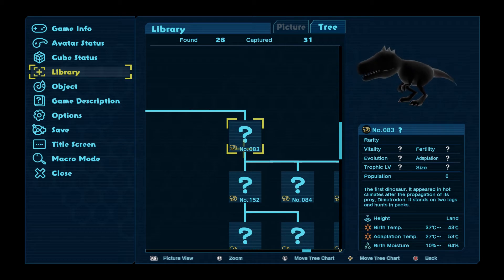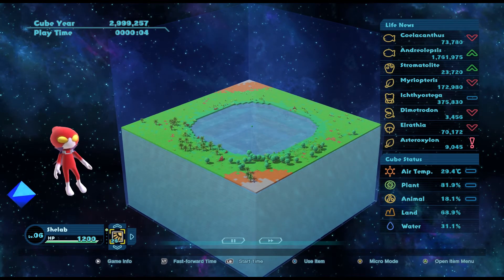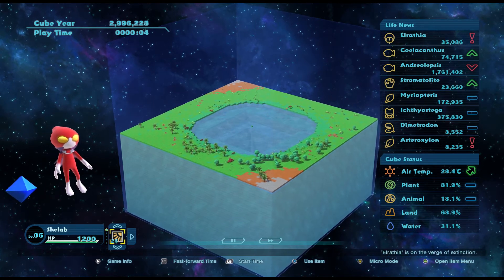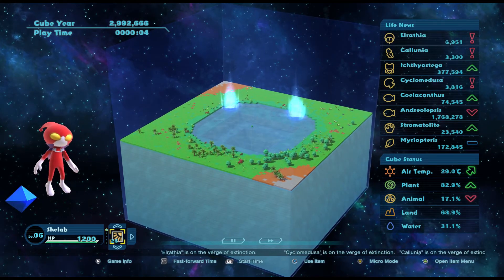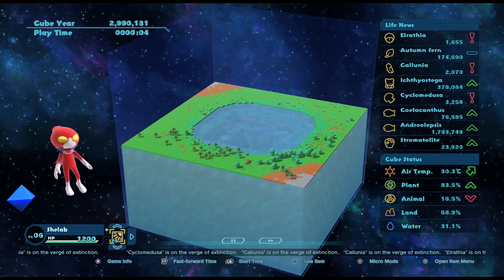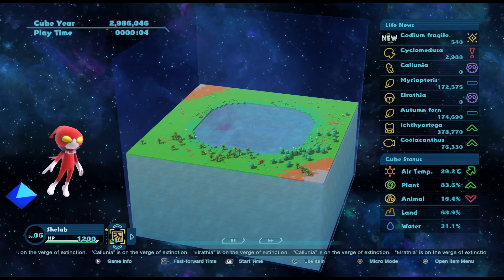Eoraptor is fine after 37, so let's get some Eoraptors on the go first. We'll go for 39 and get some Eoraptors going, and we won't get rid of Dimetrodon until the Eoraptors have spawned. What we don't want to do is make it too hot for the Dimetrodon if the Eoraptors need them alive to spawn. We had them at the same time in our last cube. Elrathia is extinct. Coelacanth is changing.